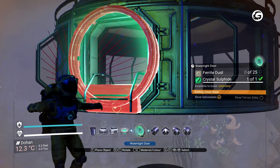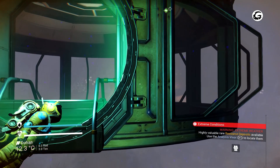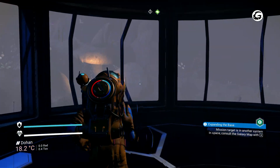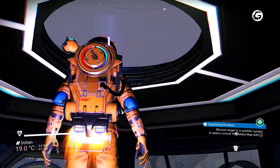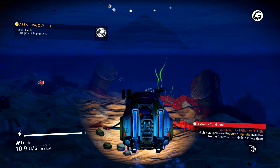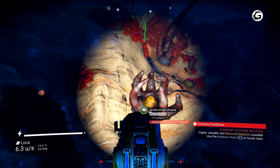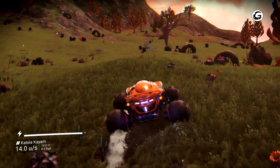With the Abyss update, No Man's Sky opened a whole new world by adding new base parts perfect for an underwater hideout. These building modules included glass corridors and viewing bays, which meant you could walk around your base with a beautiful view of the ocean. Building underwater is nearly identical to building on land, however you do have to pay attention to your oxygen levels, otherwise you'll become a permanent resident of the sea floor. Build from the safety of a base module and upgrade your exosuit with underwater protection modules to smooth the process. Note that S-class upgrades aren't available from technology merchants — they must be found in other sources such as damaged machinery.